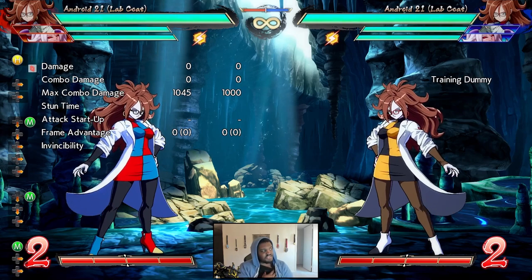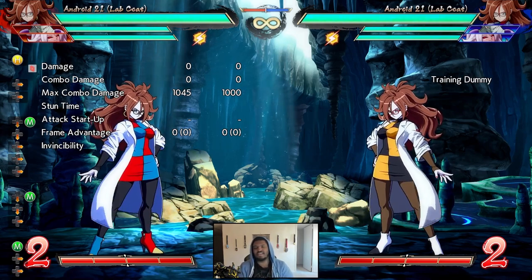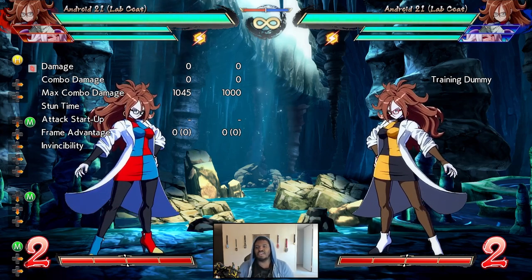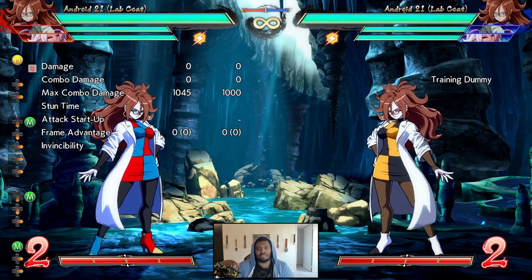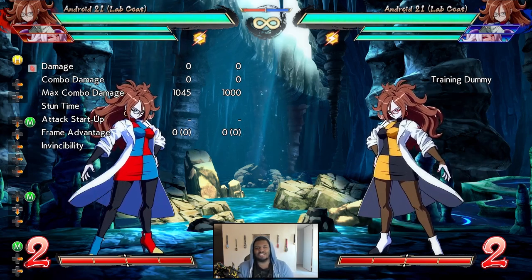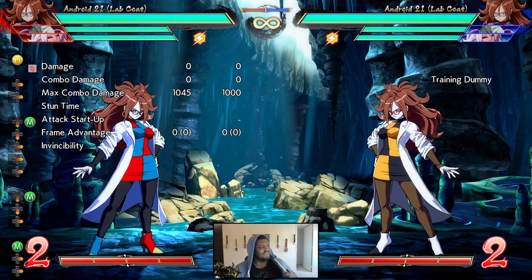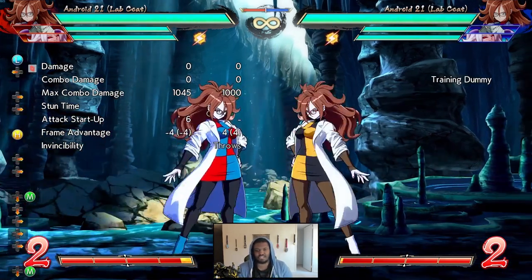She doesn't have crazy safe buttons like ones that are minus 2 or anything like that, like on the original 21. But she also doesn't have lights and mediums that are minus 6, minus 7, or minus 10 — you know, like the Espero players out there. So most of her stuff is pretty safe in terms of normals.